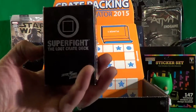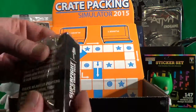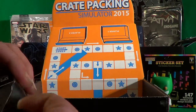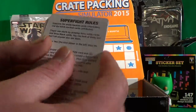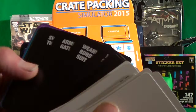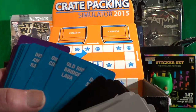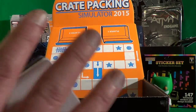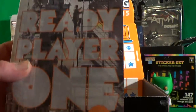We are not done yet. Next is Super Fight — the Loot Crate deck from Skybound Games. This is a 100-card version of the viral card game Super Fight. It looks like we have a lot of different traits and a lot of different characters. What you do is use your deck to build an ultimate character and then essentially just argue about who has the better character — it's called Super Fight and it's a lot of fun.